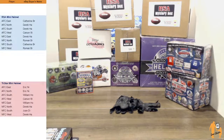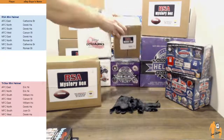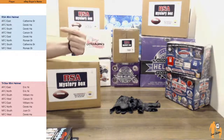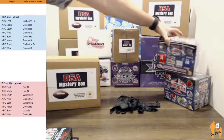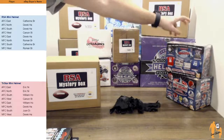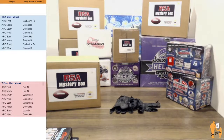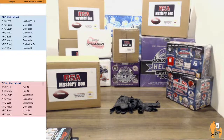The next breaks will be our third and fourth. Our third break is going to be for an RSA mystery box mini helmet by division, with the names lined up right here. We're also going to do a TriStar mini helmet by division as well, and we use random.org to figure out which two exactly. Those names are in the bottom section.